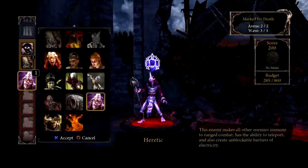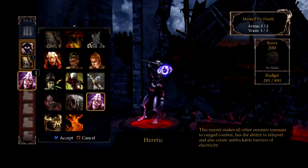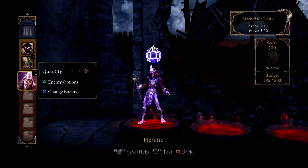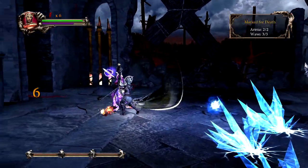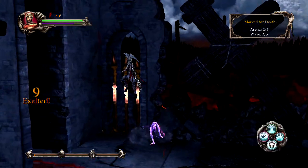Study the enemies and learn which ones to go after first. For example, the Heretic casts a spell that makes ranged attacks ineffective. Make sure to take him out first to allow your ranged attacks to work on all subsequent enemies.